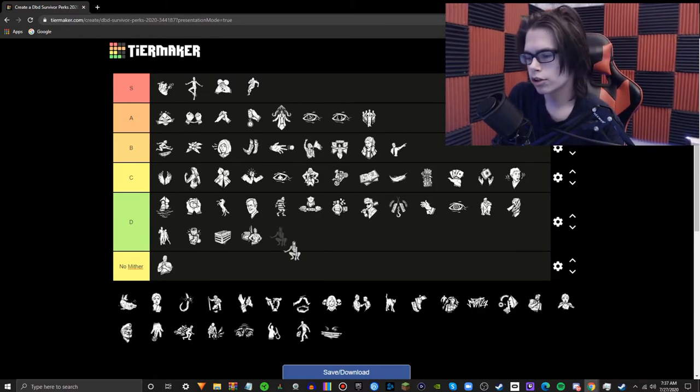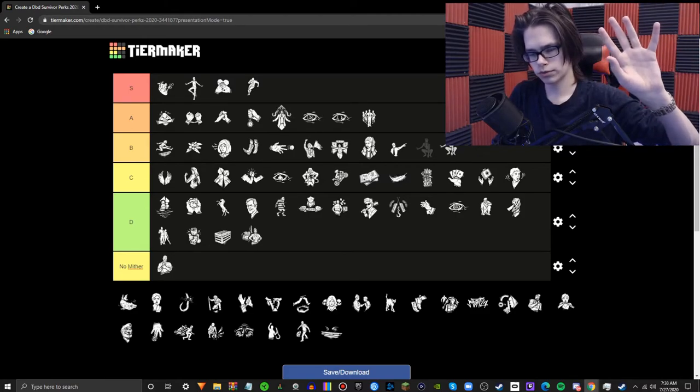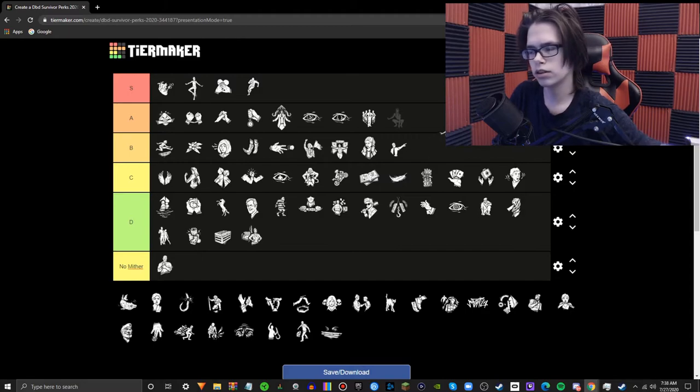Quick and Quiet — you can do fast vaults and they won't make a noise notification or any noise whatsoever, with a cooldown of about 20 seconds at level three. This has great synergy with Head On — you can vault into a locker and then come out and stun the killer — and also with Inner Strength. Quick and Quiet is definitely good; a lot of Meg's perks are great and worth getting teachables for. You can do cool stuff like running around a loop with a locker nearby and just jump in, completely losing the killer. Going in B tier — even as a standalone perk, it has uses.